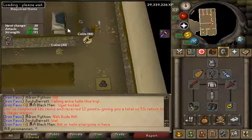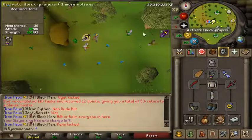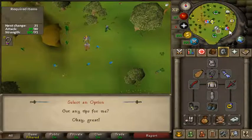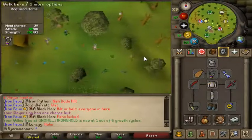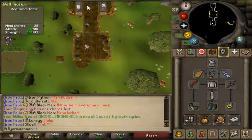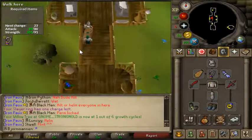Alright, we've got a few slayer points now so I'm not too worried about skipping. Dagannoth - that's good! I don't think I'm going to kill the Dagannoth Kings - I might do a little bit of Rex, maybe. I don't know.